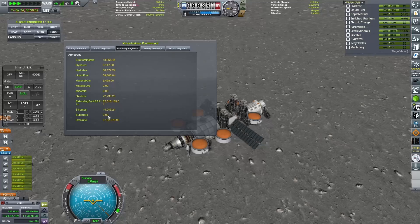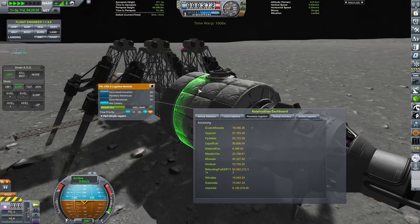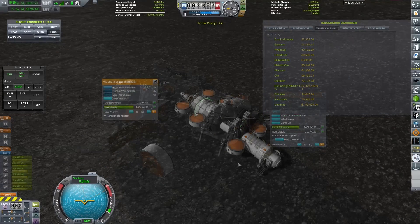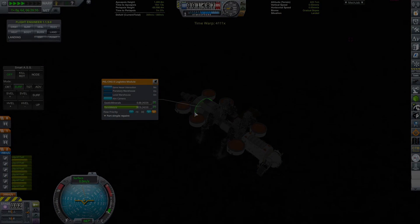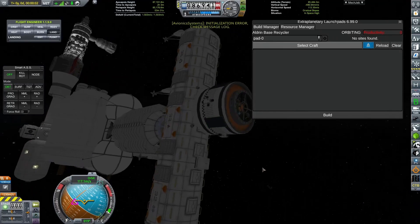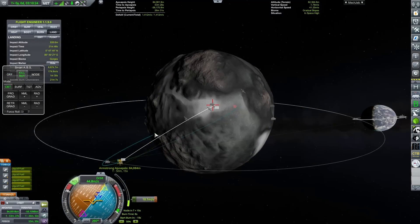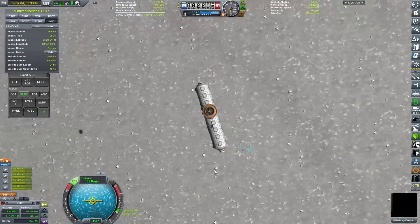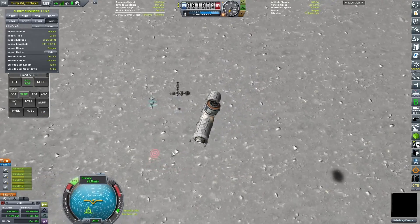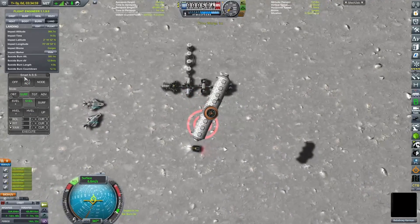We have got all of those miners down now on the surface and I am just going through every single one of them, making sure that the resources we are mining are going to Aldrin base one - and they all are. We are gathering all of the materials that we could ever possibly want in order to produce a fully self-sufficient base on the surface of Armstrong. Now we just need to work on the next part of the production chain, which is taking those natural resources and turning them into something useful, like material kits, specialised parts, colony supplies, or loads of different things. USI is, as I've said before, quite complicated.